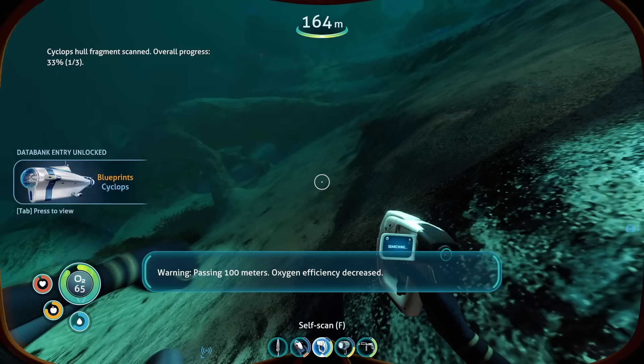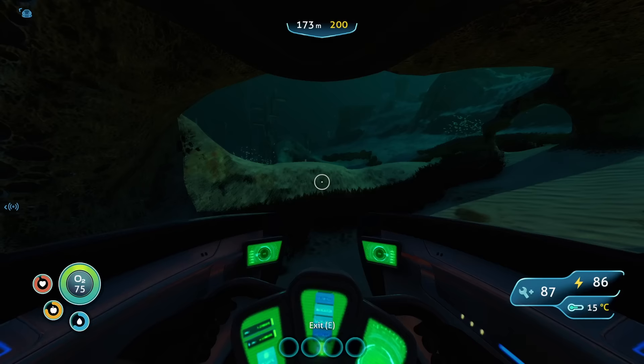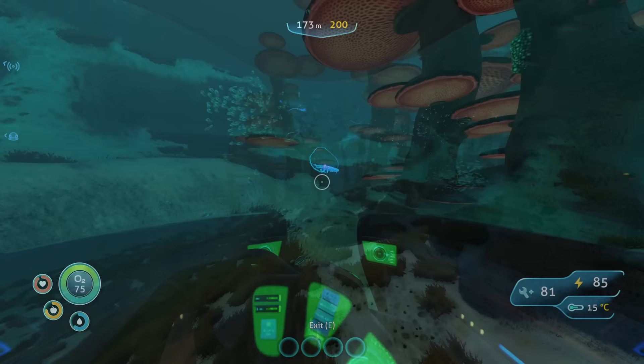To upgrade vehicles, we'll need to build the Moonpool base module, which we'll need to find a blueprint for, and to do that we'll need to explore outward further than we've been so far. Our destination is the Mushroom Forest, split into two sections — one in the northwest and another in the northeast, just north of the Aurora itself. Because I'm a gigantic baby, I decided to go to the bigger north-western side, hoping it would contain less man-eating fish. The mushroom biome is a sight to behold, and seeing this area for the first time both intrigued and terrified me.